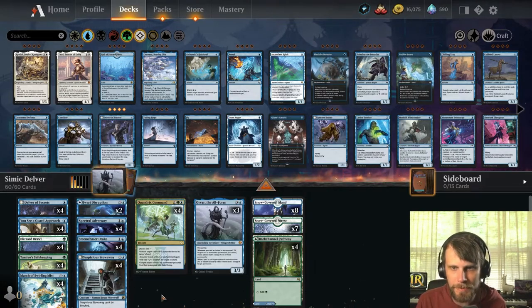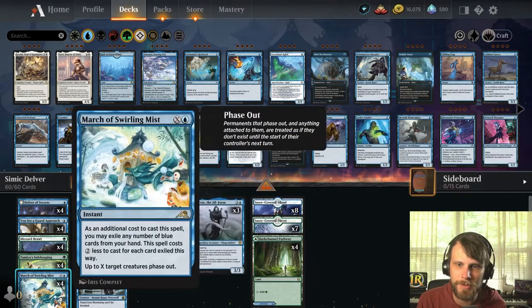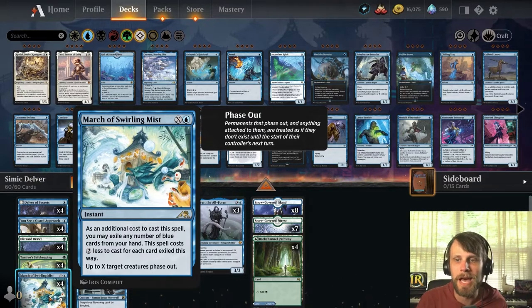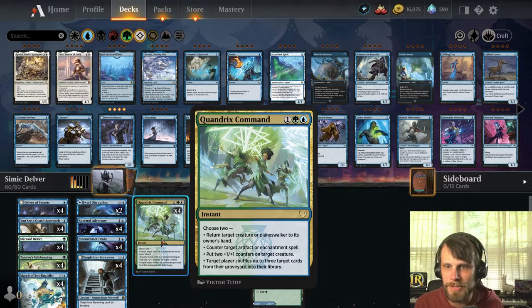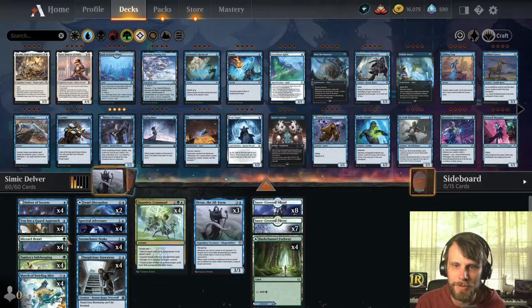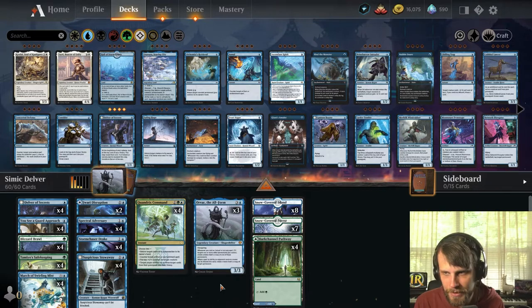We do have a couple of disruption and tempo-y things. We've got Jwari Disruption, which is just a really solid card. We've got March of Swirling Mist, which can phase things out — we can use this on our own things to copy all of it, which is pretty awesome. We do have Quandrix Command, useful in a lot of different scenarios. Blizzard Brawl as an option for fighting. You'll see a Guard Approach is also here, able to tap creatures or give creatures Hexproof.